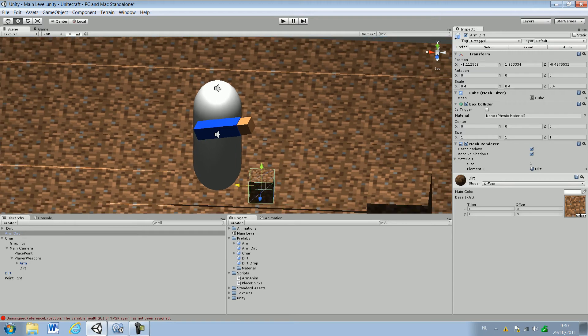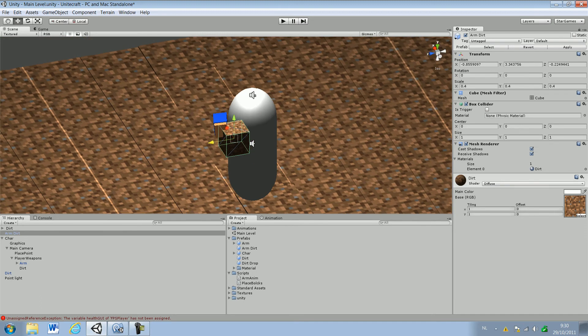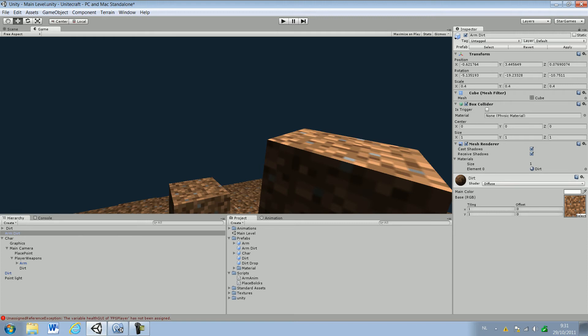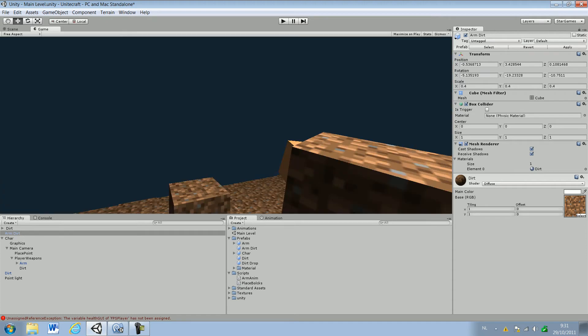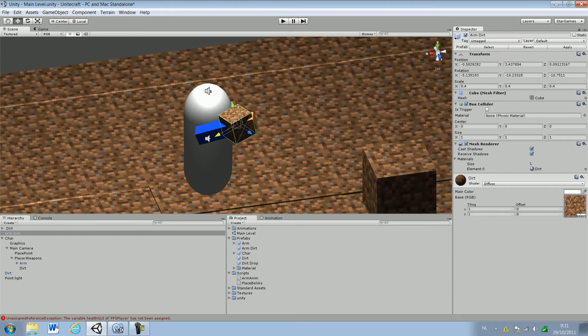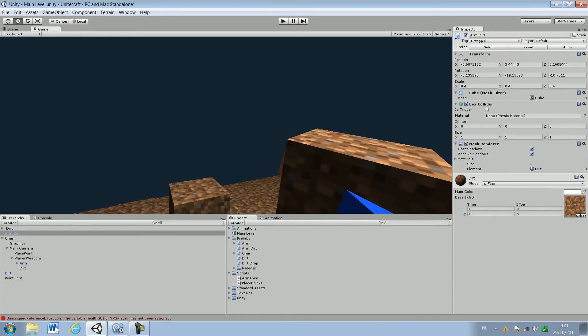And just drag it up to the top, just like that. Now we might do some rotation. That looks a little bit better. I'm gonna move this side a bit more, and now I'm gonna move it a bit more over there. Yeah, this is kinda perfect. Just make it as a child object of the Dirt, and let's see if that works.